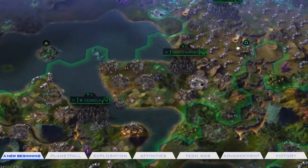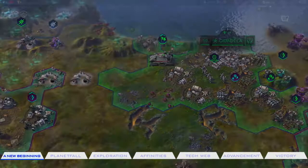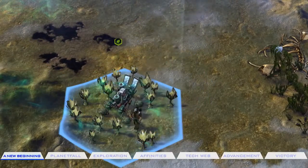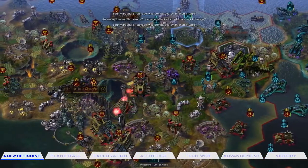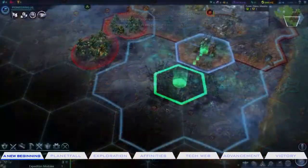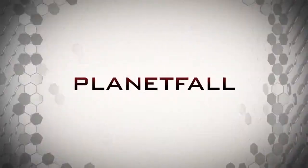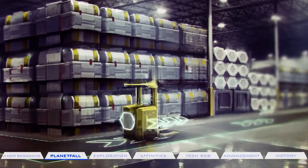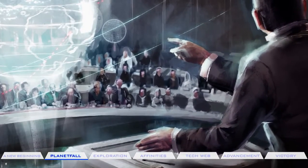Sid Meier's Civilization Beyond Earth is a game of discovery and creation, all fueled by your sage decisions. This new entry into the award-winning Civilization series from Firaxis will feel familiar to long-time players, while some all-new features may seem a little alien. The unexpected worlds of Beyond Earth will present you with surprising challenges from your first turn to your final victory. Your mission begins by selecting a sponsor, assembling a spacecraft, choosing cargo and colonists, and launching into the unknown. Even these early decisions will be vital to your long-term survival and victory.